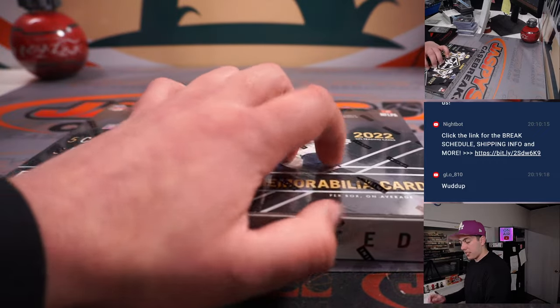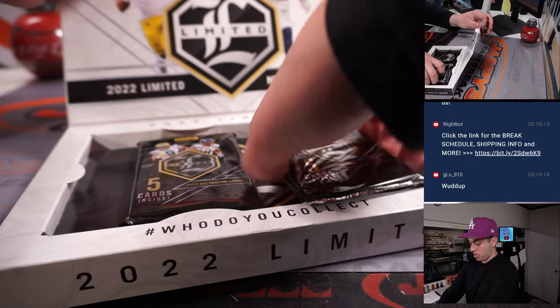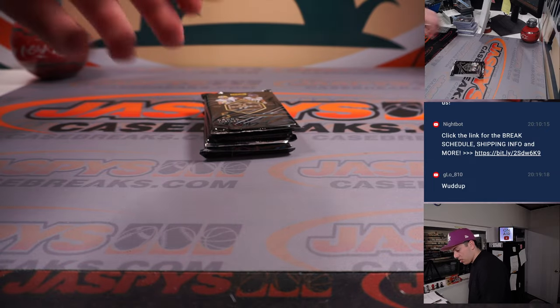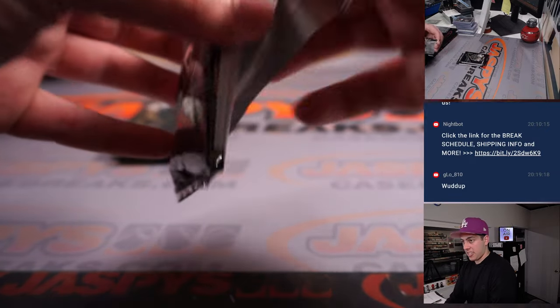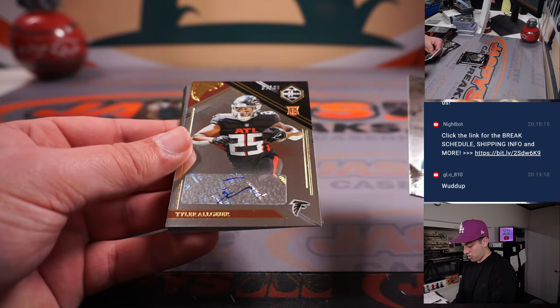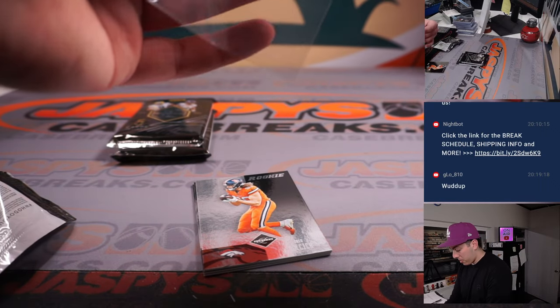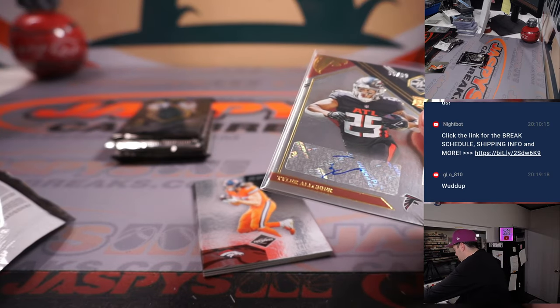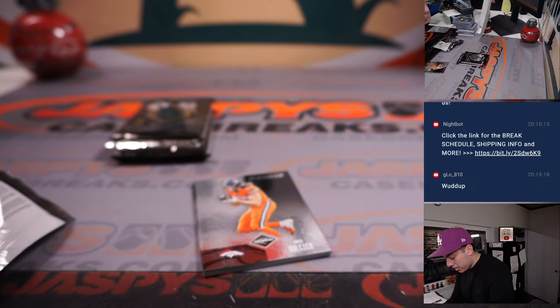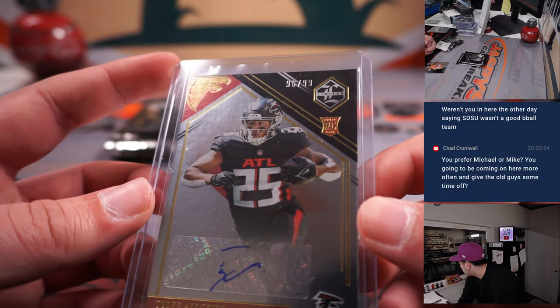Last box of the break! Our auto — Tyler Allgeier for the Falcons, which were a random number block team. That's out of 99 — number 96 out of 99 — going to James.